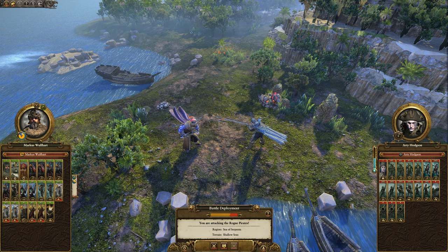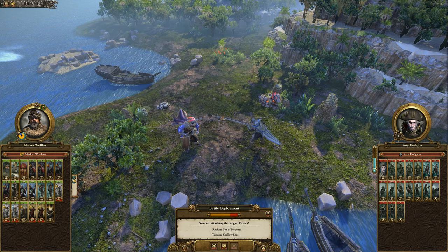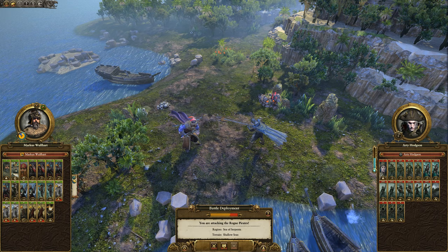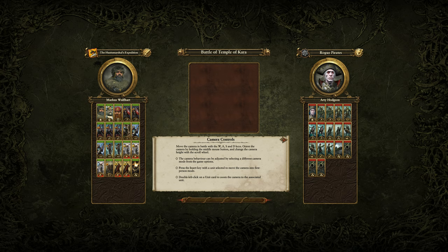Hey, how's it going, welcome back to the channel. If this is your first time, good to meet you, hope you enjoyed the video. Let's jump straight into this battle. This is how we ended it last episode - we tried to explore one of the coastal reefs to get some treasure, ended up finding a Vampire Coast army there. We had the choice to either wait for them to take all the treasure and then plunder what was left, or fight them and take all of the treasure. Of course we're gonna take it all, so let's go ahead and start the battle.